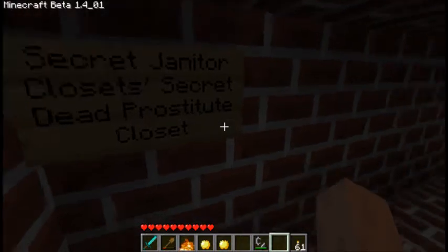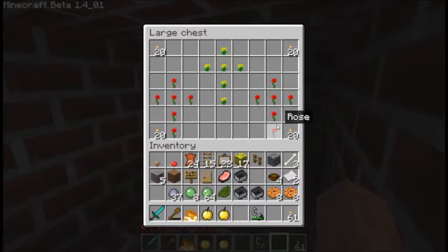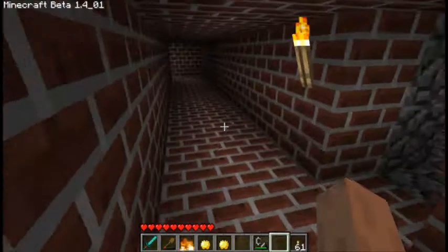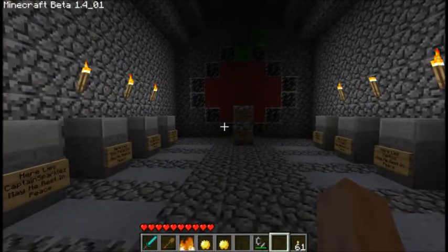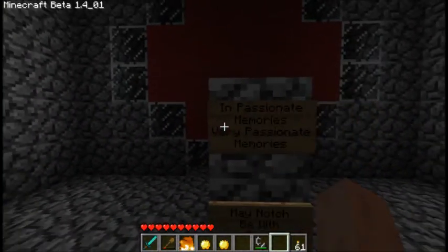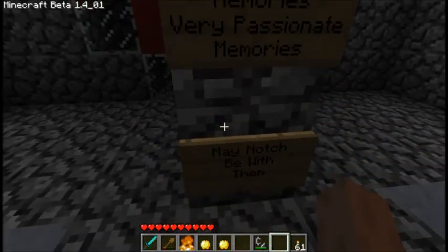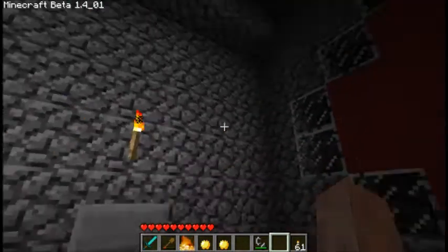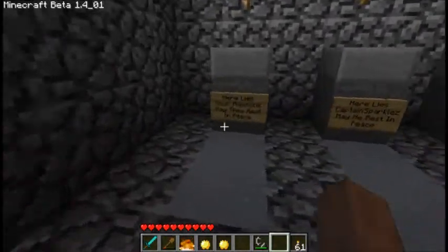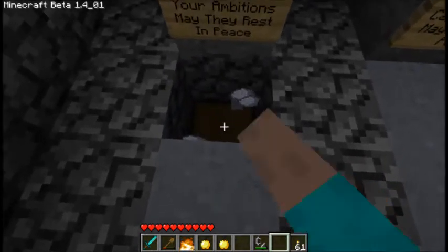And then there's this — secret janitor closet. Secret dead prostitute closet. Some torches. I'm just gonna leave that. So let's see: "Impassionate memories. Very passionate memories. May not be with them." And: "Here lies your ambitions. May they rest in peace."